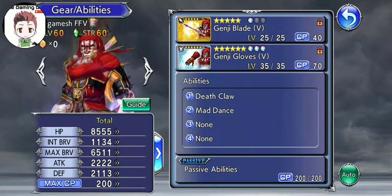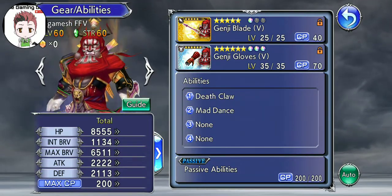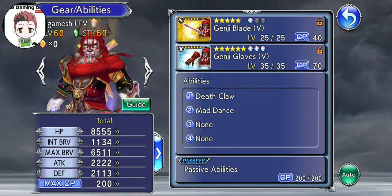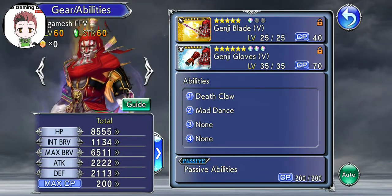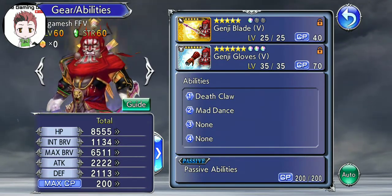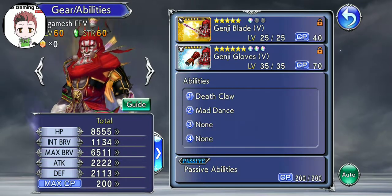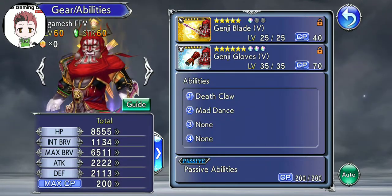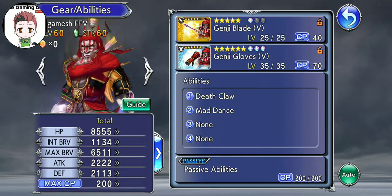Who else is on the banner? Bartz and Hope. Bartz isn't returning with his EX weapon and he's a little outdated at this point, though he got a really good rework with crazy longevity — probably one of the best reworks in the game. Hope is pretty much mediocre until his EX Plus drops alongside Lightning in the future. If you want to pull for Gilgamesh, the best time is when his EX Plus comes back alongside Ex-Death — that is when he'll be very much worth it to pull.